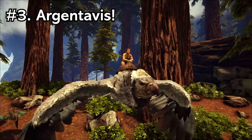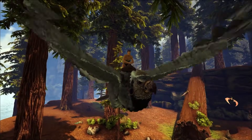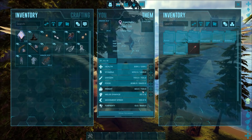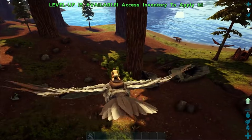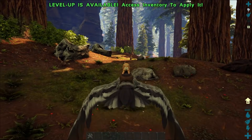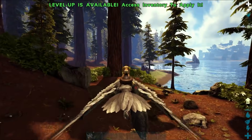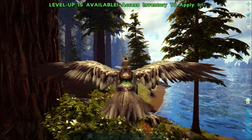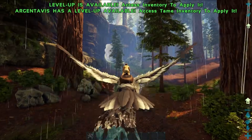Now guys coming in at number 3 is none other than the Argentavis. This is probably everyone's first tame they go about trying to get in Ark. Argentavis are great because they've got the weight capacity to ferry huge amounts of resources — this guy's got 720 base weight which is pretty darn good. They've also got the ability to pick up Ankys, Doedicuruses, and pretty much anything that can gather valuable resources. This makes grabbing metal a cinch — you can pick up the Anky, take it wherever you want, and transfer its weight over to your Argie since he reduces the weight of materials like metal, stone, crystal, and obsidian in his inventory.